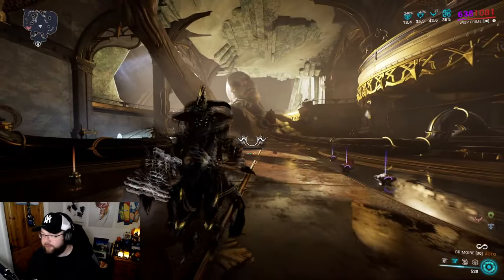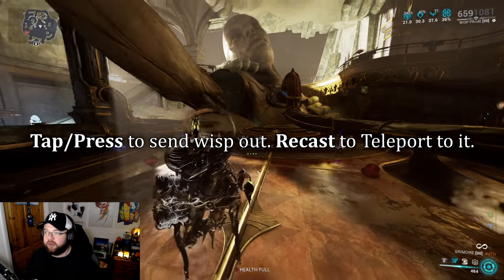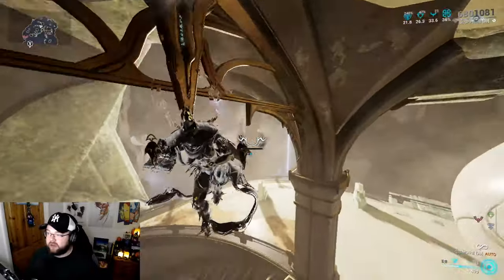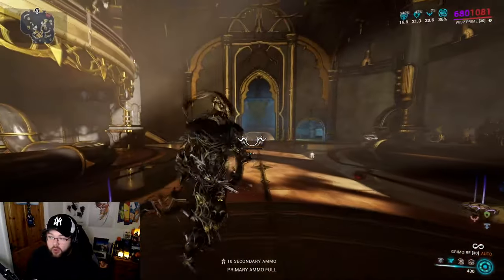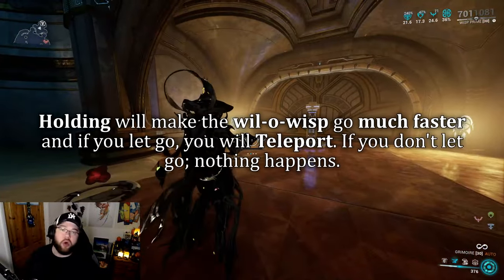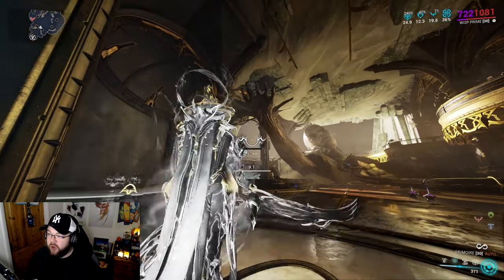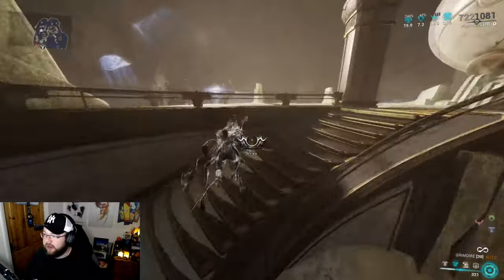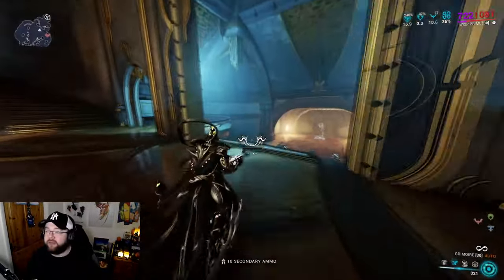If you tap it and then tap again, you teleport to where the clone is. So if I look up there, throw it that way, and re-tap - I'm over there. If you hold it down it moves way quicker and releasing it also teleports you there. You can travel really quickly - it's great for maneuvering around the map.